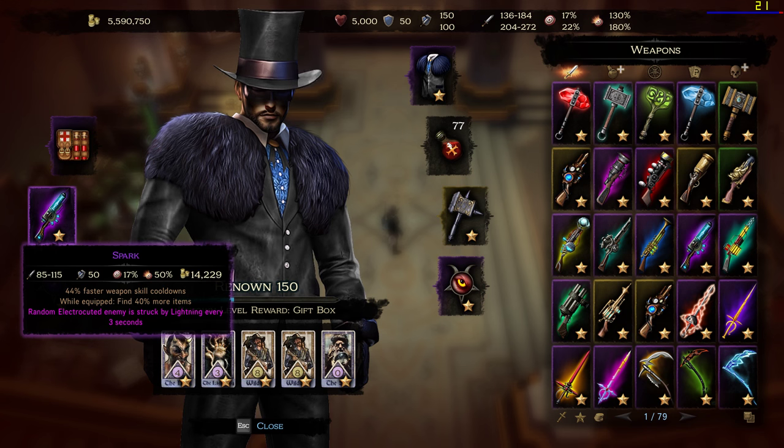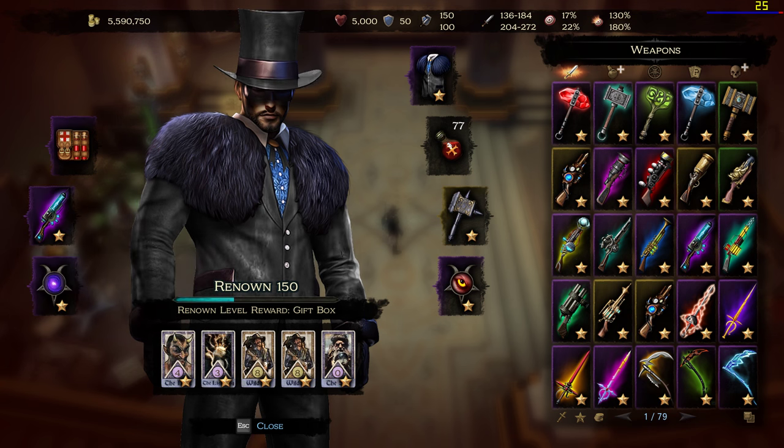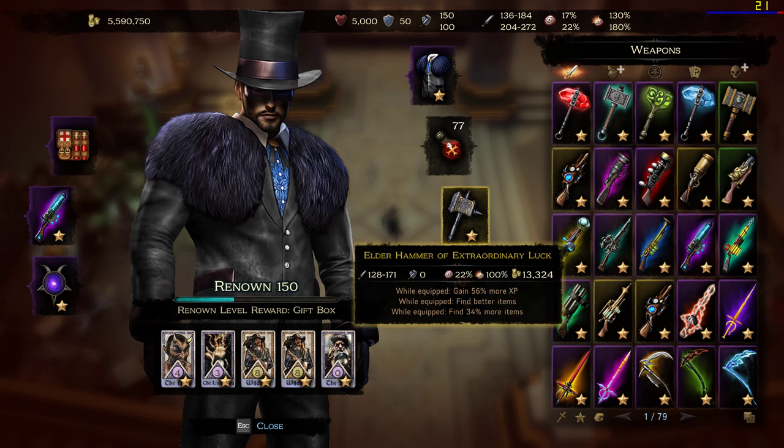I set my focus on cooldown reduction, 44%. And on the second weapon hand I have Elderhammer of Extraordinary Luck. You can set these properties on other weapons like lightning gun, swords, reapers, shotguns, cannons — that was all weapons.